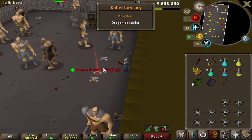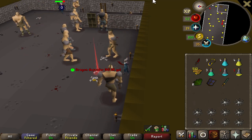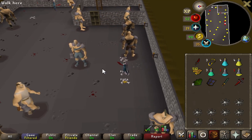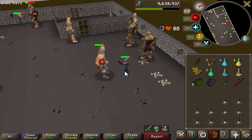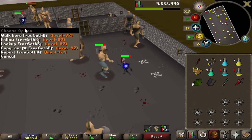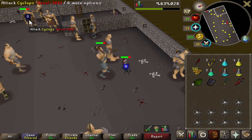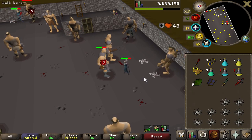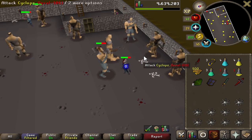Oh dude, this guy — I feel so bad right now. I might just pick it up and not equip it. I've killed maybe 20 of these things and I just got this. I saw this dude coming down earlier when I was going back upstairs to get my mithril defender, so he's been down here a while and still doesn't have it. I'm sorry man, but there's my dragon defender — about 20 KC. Poor fella, good luck. Hope you get it soon.